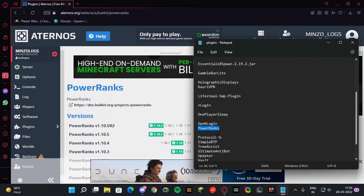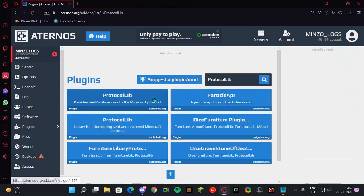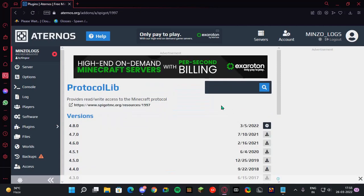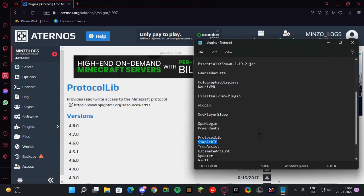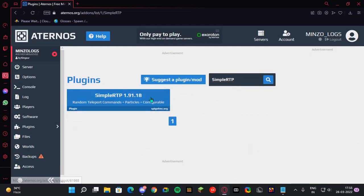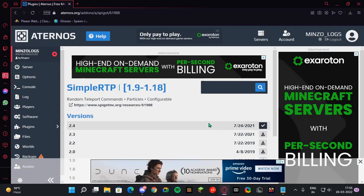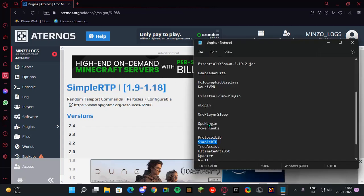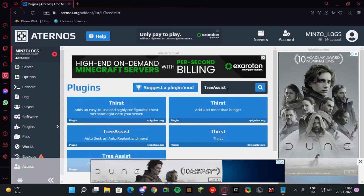Next is ProtocolLib — this is not an essential plugin on its own, but it prevents many exploits in your server and many other plugins use it as a dependency, so install it accordingly. Then SimpleRTP — if you want to add the /rtp command to your server, install this one. It's a very lightweight plugin. Then TreeAssist — if you want to chop trees in one shot, install this plugin.